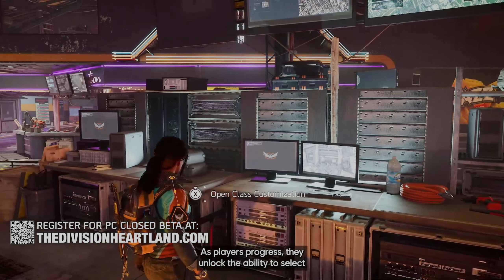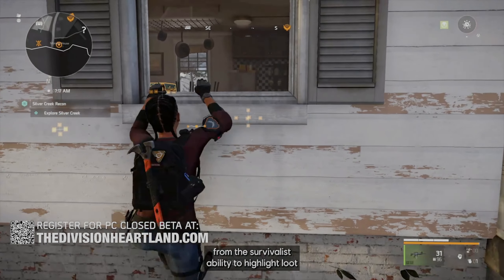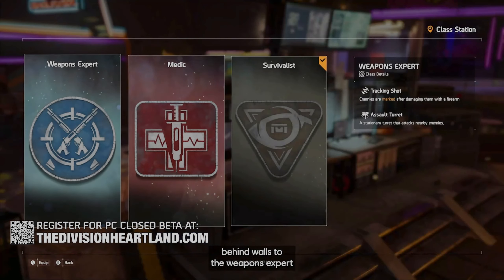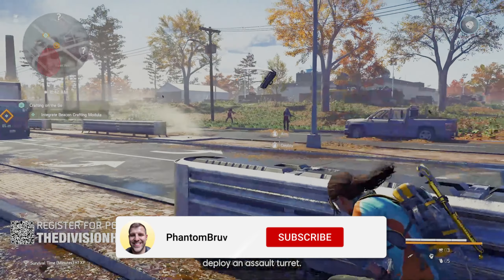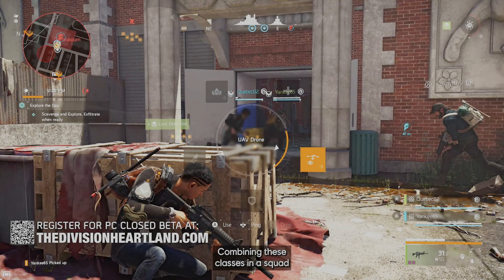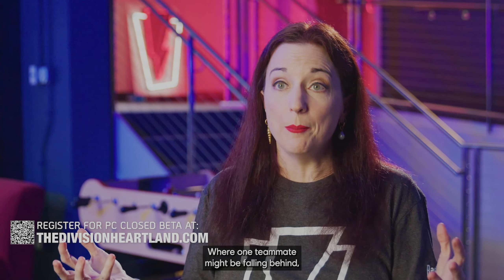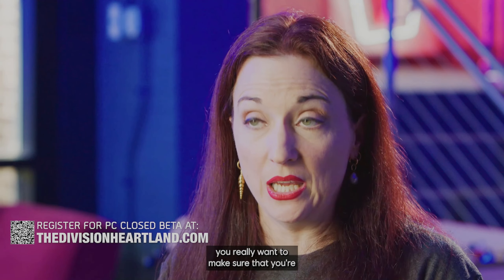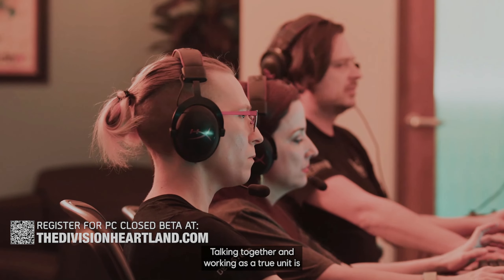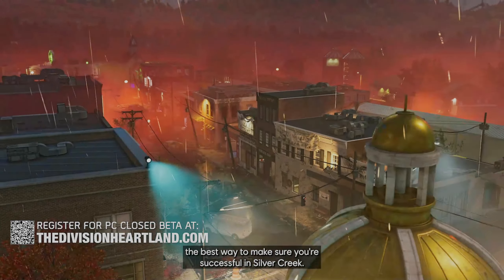As players progress, they unlock the ability to select one of three active classes. Every class brings something unique — from the Survivalist's ability to highlight loot behind walls, to the Weapons Expert's ability to craft and deploy an assault turret. Combining these classes in a squad helps you overcome Silver Creek's toughest challenges. Talking together and working as a true unit is the best way to ensure success.